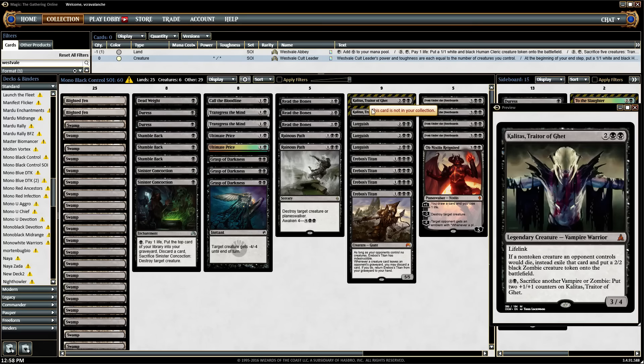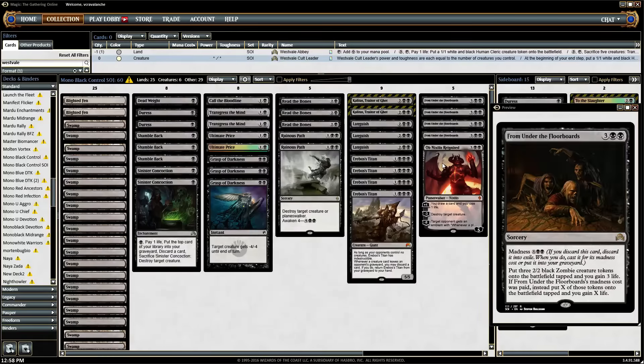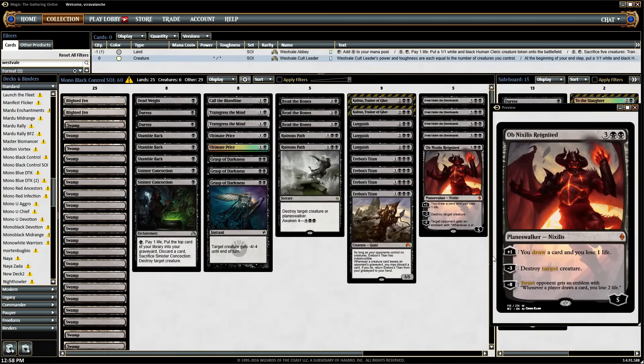2 Kalitas, Traitor of Ghet. I might go down on these and put in the tutor — Dark Petition, the Demonic Tutor in Standard that costs 3 black. That actually works pretty well with Complete Disregard. I think we do want a Complete Disregard or two in the deck since there are cards that want to be exiled, and Complete Disregard does hit opposing Kalitas. 3 Languishes, with one more in the sideboard. 4 Erebos' Titan. 4 From Under the Floorboards. And just 1 Ob Nixilis.